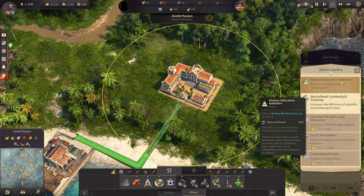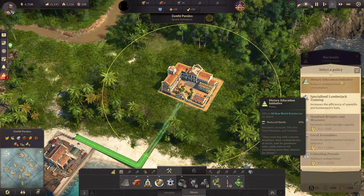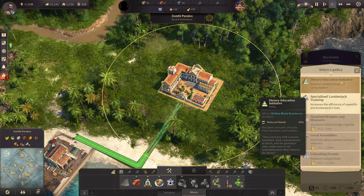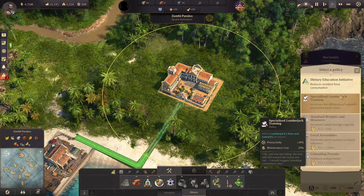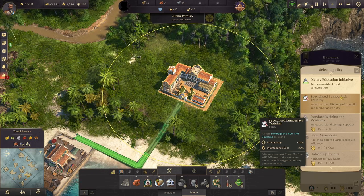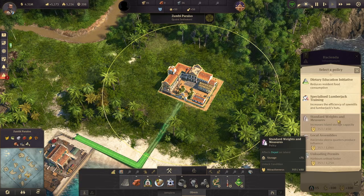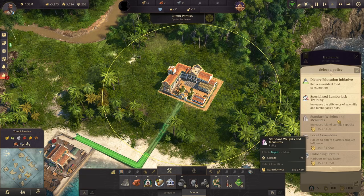There are five different policies. You start with the first two unlocked by default. The first one is Dietary Education Initiative, which decreases the need for fried plantains and tortillas by 30% for all New World residences — this includes both the standard 3x3s and the special 4x4 quarters. The second is Specialized Lumberjack Training, which affects lumberjack huts and sawmills, increasing productivity by 20% while decreasing maintenance costs by 20%.